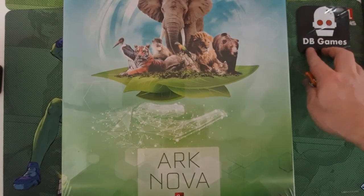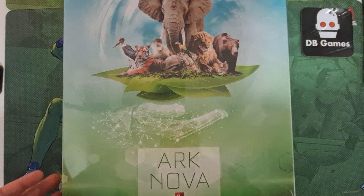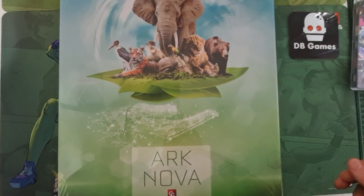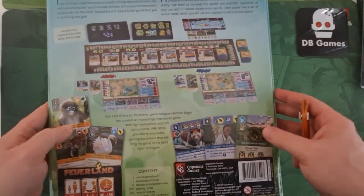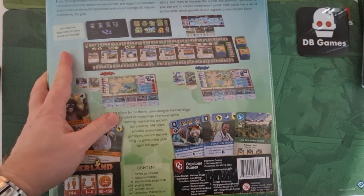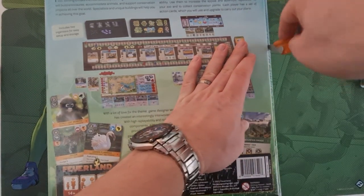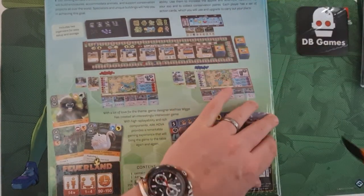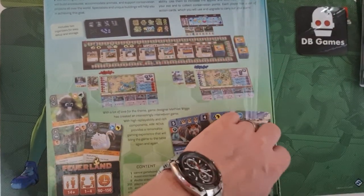Let's get this open and see what's inside. As you can see, this is a really big box — quite hard to get on screen. It's bigger than I expected and it's very heavy. The back shows you roughly what the setup looks like and some examples of the cards, but let's get it open and see what it's like. It's a very big, very weighty box.